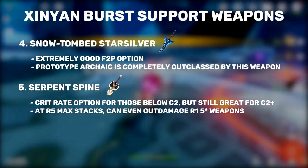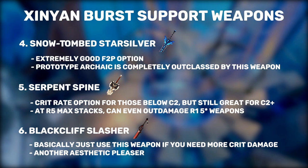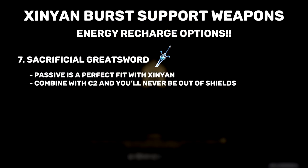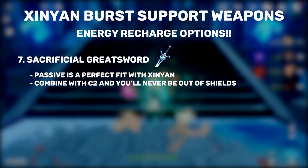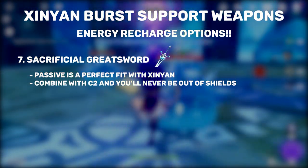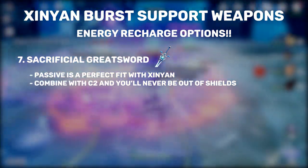If you don't need Crit Rate but need Crit Damage, we have the Black Cliff Slasher in the number 6 spot. This weapon is another option obtainable by every player and simply serves as a weapon for stacking Crit Damage when you have C2. For your best Energy Recharge weapon, you 100% want to use Sacrificial Greatsword. While Skyward Pride does net you more damage, Sacrificial Greatsword is the best option for pure energy generation. Not only does the passive remedy Xinyan's long ability cooldown, the passive is also really easy to activate since the pyro pulses on her level 2 shield count as hits of your elemental skill.